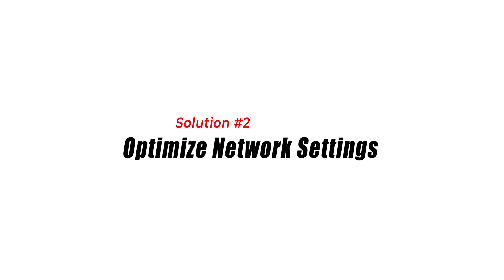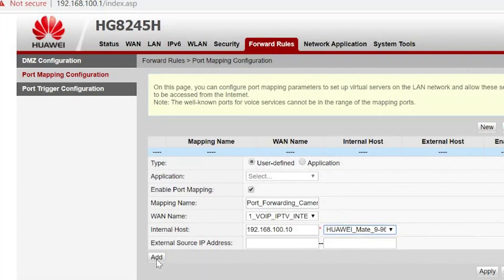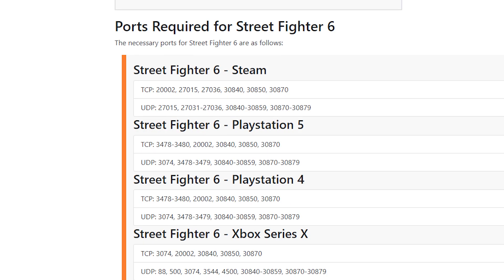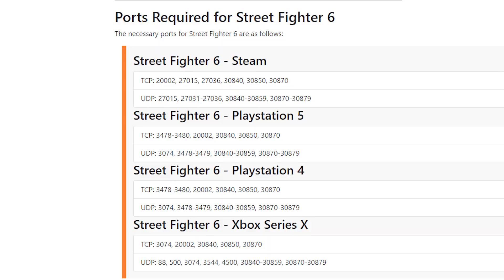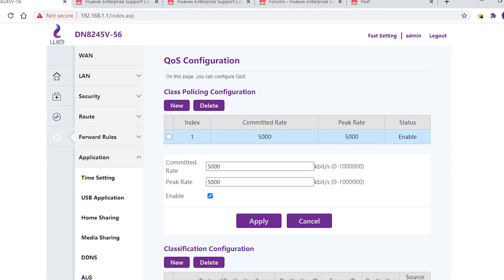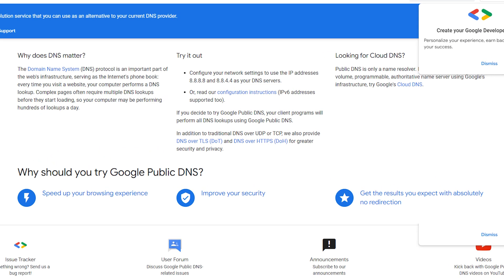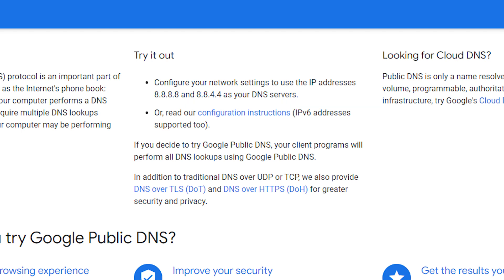Solution 2: Optimize network settings. Adjusting your network settings can help improve your online gaming experience. Configure your router to forward specific ports for Street Fighter 6 — refer to the game's documentation or official support website for port numbers and instructions. Enable Quality of Service (QoS) and prioritize your gaming device to reduce latency and ensure a smoother gameplay experience. Switching to Google DNS or other reputable DNS servers can also improve network performance and reduce latency.